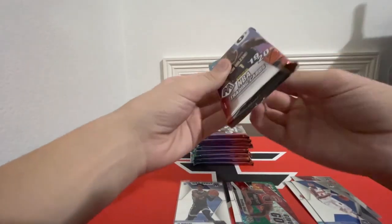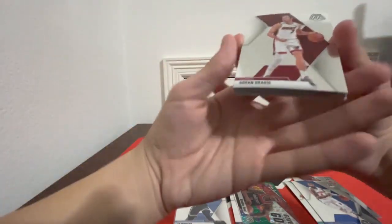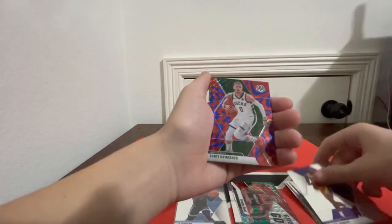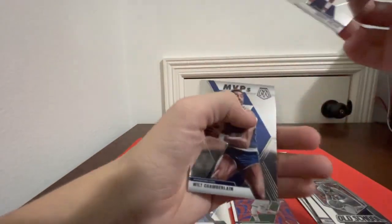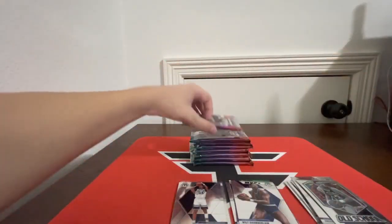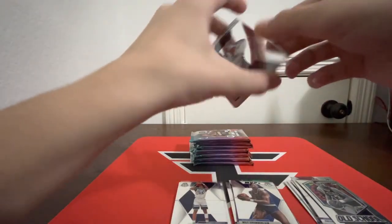Now let's get into the second one. Goran Dragic on the front, Jae'Sean Tate, Dwight Howard, Dante DiVincenzo on the Blue Reactive. Got an old-school Dennis Johnson, Jarrett Culver rookie, a Wilt Chamberlain MVPs, and Darius Garland rookie — that's pretty good. Darius Garland has been balling it out this season with Colin Sexton over there in Cleveland. Props to them — they've been doing very well, especially for such a young duo.